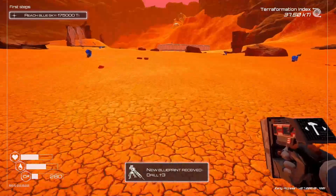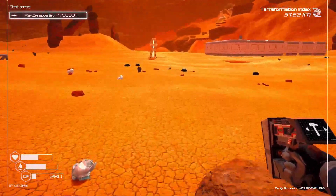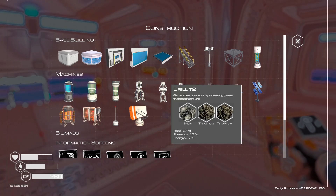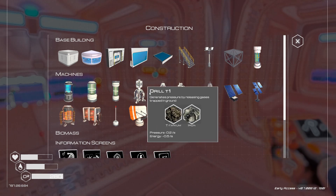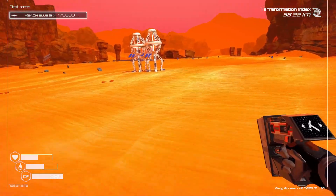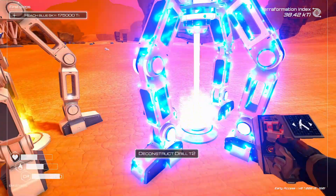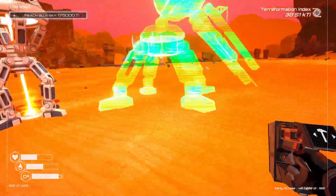We just unlocked the tier three drill, which would be interesting to get down. I'm not sure if I have the power to support it though - let's see what it takes to build. That's actually not too bad. It's quite a bit better pressure-wise, actually really good. I can get two titanium from there, so I need four aluminum. It does take quite a bit of power - about 3.5 more.